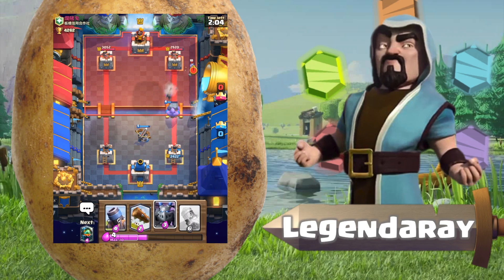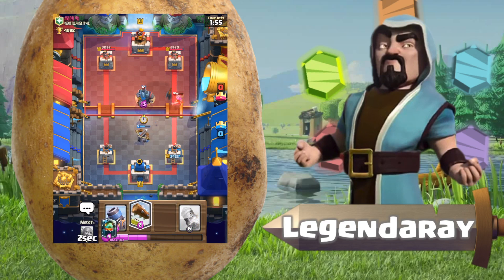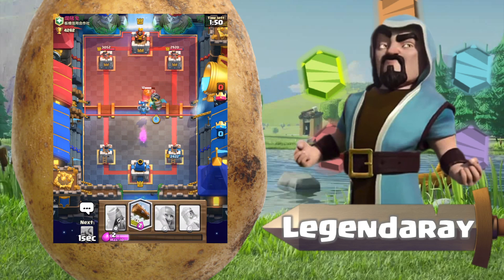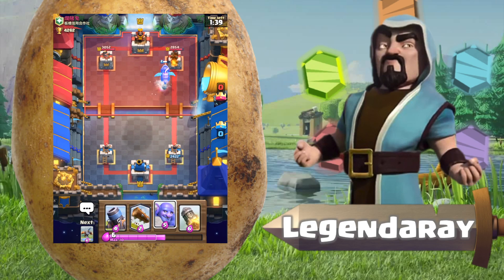Why do all these people have level 10 rares? He's gonna snipe that, which I'm going to counter with an inferno dragon — and hopefully the royal giant won't get a shot on the tower. There we go. Right now he's gonna counter with an ice — okay, he's gonna zap that and use an ice spirit. He's controlling the deck really well right now.